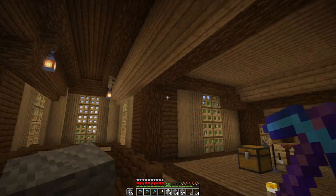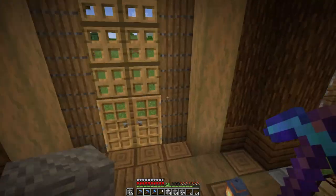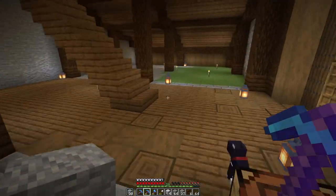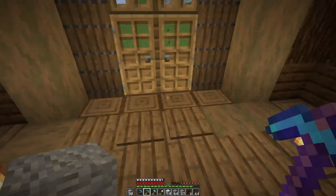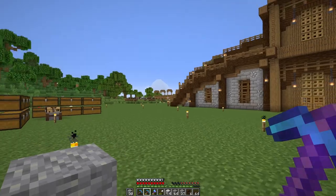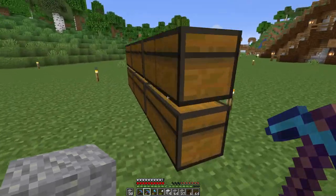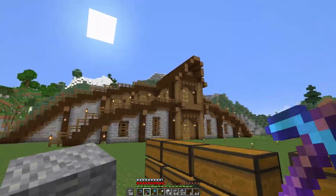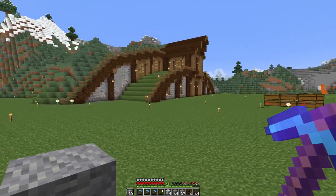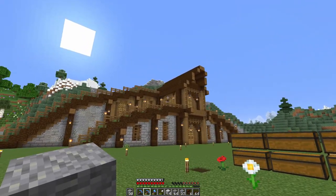I'm going to transform this part into dark oak — I feel it's definitely the right way to go. Then we'll take care of the floor down here. Maybe we can do a little bit of exterior work — a pathway to the entrance, maybe some trees up top. And I completely forgot we have to take care of the mossy bits because moss is going to be involved heavily, especially on the roof.